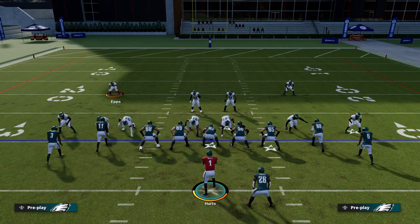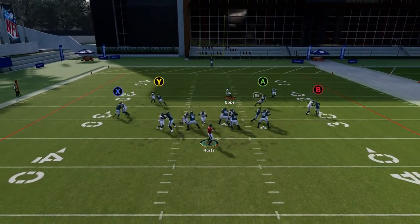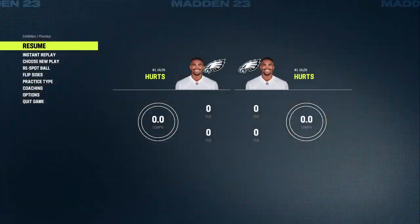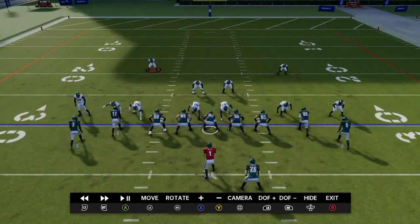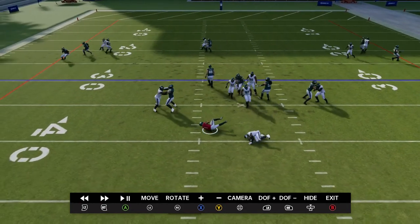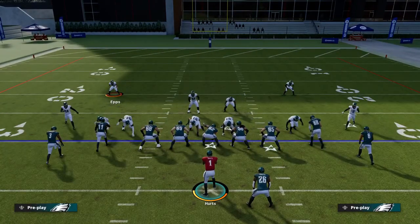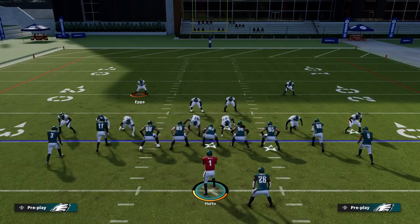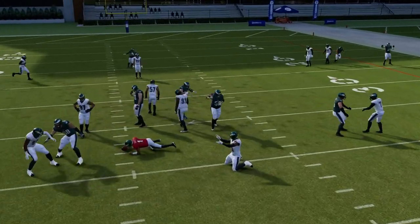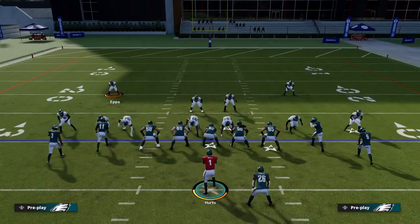Running against the unblocked running back first. You guys can see here they get pressure coming through that A gap right there, really quick and really fast. You guys will see this guy coming screaming in. Your job is basically to cover the running back — pinch your D-line, crash them in, QB contained. I'm going to use the safety to cover this running back, which is very very easy.